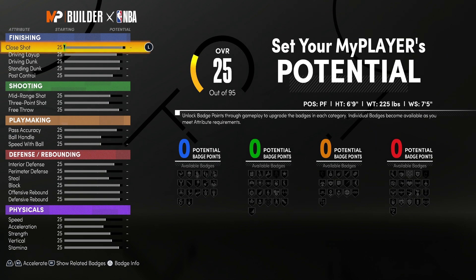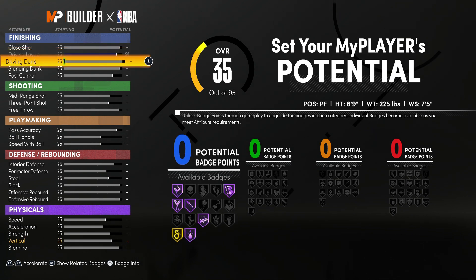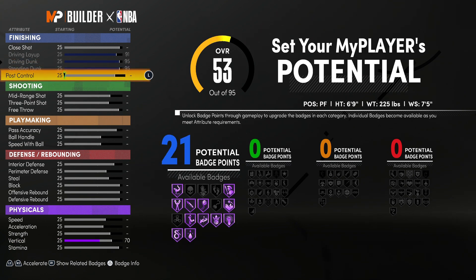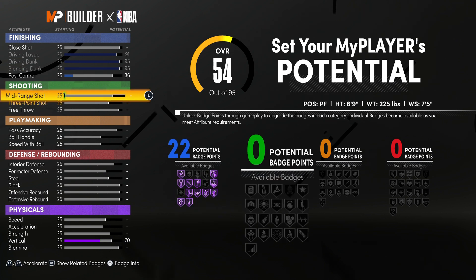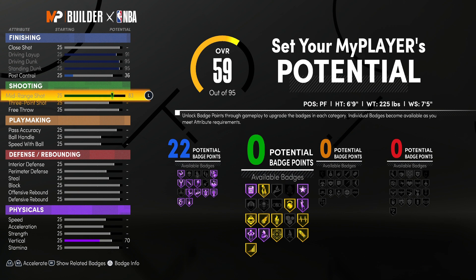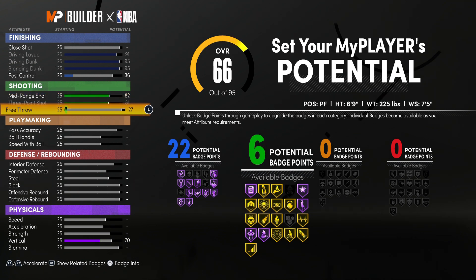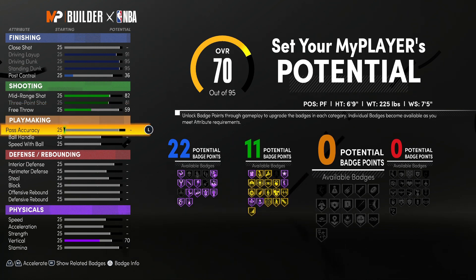This is the AD build. For the height and weight, you can see that on the screen. For the badges, you want to max out driving layup, driving dunk, and standing dunk. We're only gonna take the post control up to a 39. We're gonna put the mid-range all the way up, three-point shot all the way up, and then take the free throw and put it at a 59.